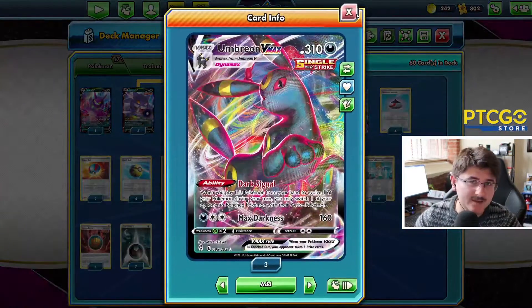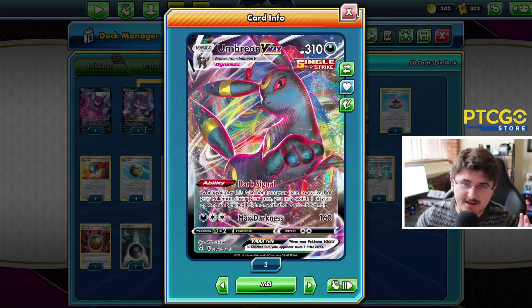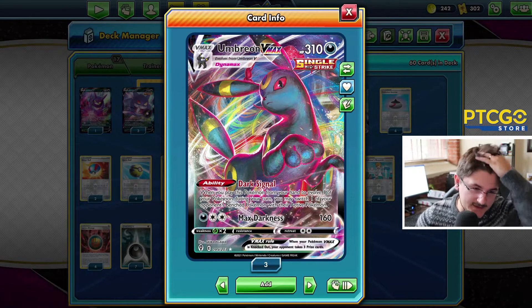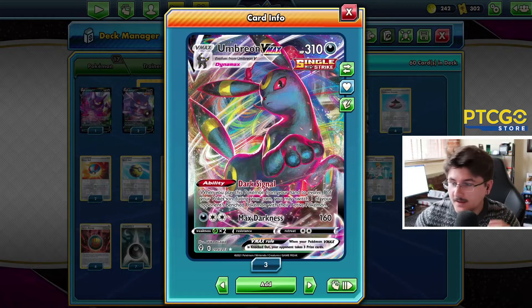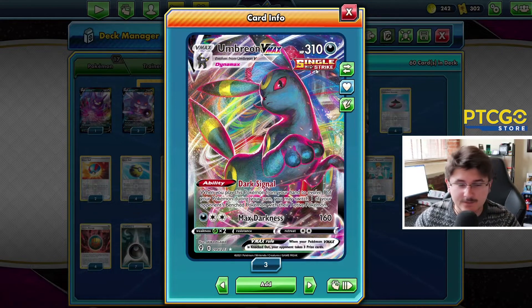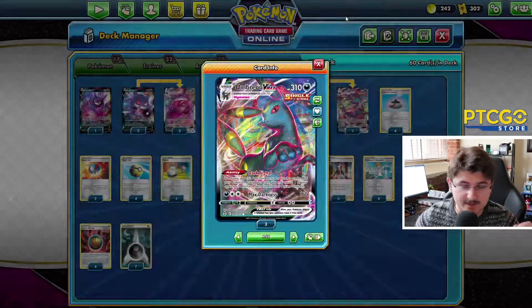And then we have a 2-2 Umbreon VMAX lineup. This is kind of a secondary attacker. It's nice because Umbreon is weak to grass and Gengar's weak to fighting, so we can kind of split that weakness up nicely. On top of that though, the Dark Signal ability is pretty much a Boss's Orders. Very nice to have as well. Can be super, super clutch.